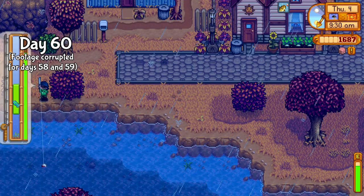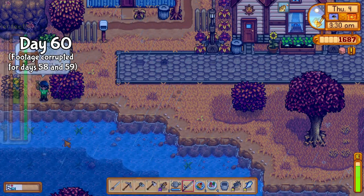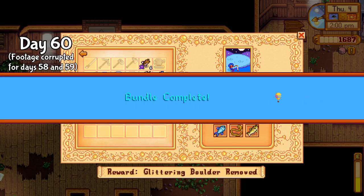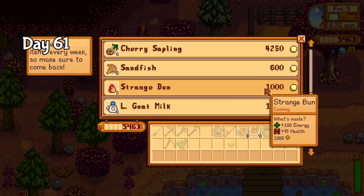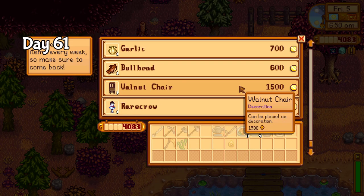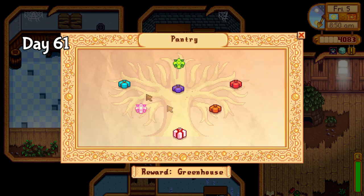I wanted to get fishing out of the way early, so on day 60 I went out and caught the last two fish needed — the tiger trout and walleye. I finished their respective bundles, and now I just need one crab pot bundle item to finish the fish tank. Day 61 was a very lucky day — the traveling cart was selling large goat milk, and I was very excited. I also took the cheese from yesterday and the last of the fall forage to the community center to finish off a couple more bundles.